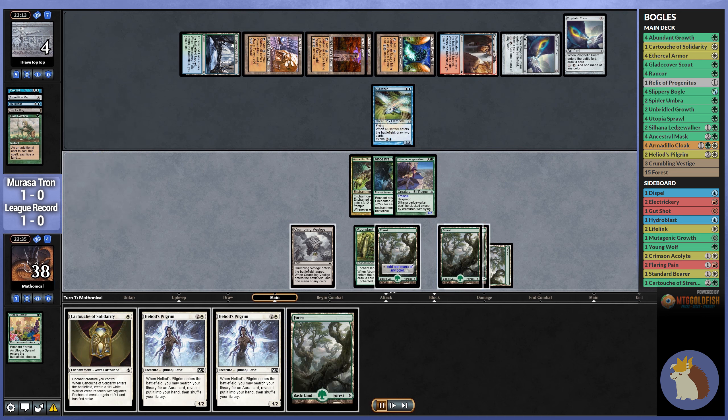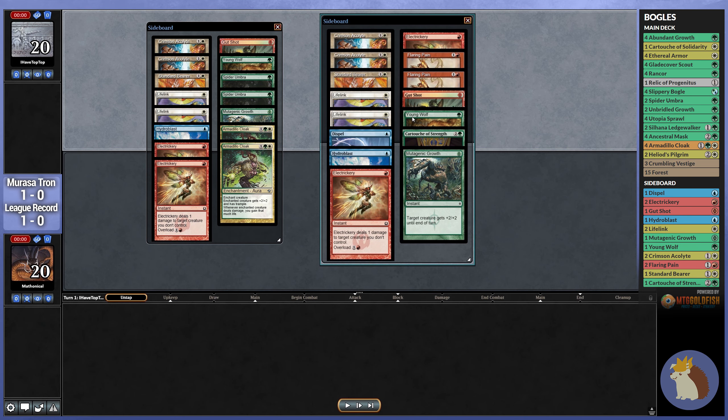Jumping over to the sideboard — how can we prevent them from trying to stop us from winning? What we can do is bring in the two Flaring Pains. Chances are they're going to be on Moment's Peace to try and stop us from winning. And we're also going to bring in the 1 Cartouche of Strength. This is a tutorable way with the Heliod's Pilgrims to deal with any Stasis Bear effects that they may bring in.